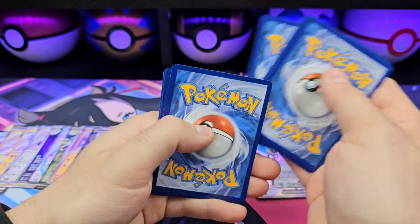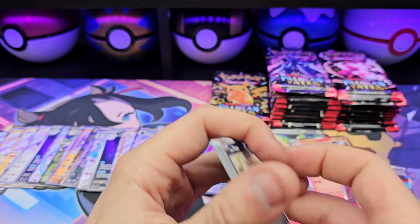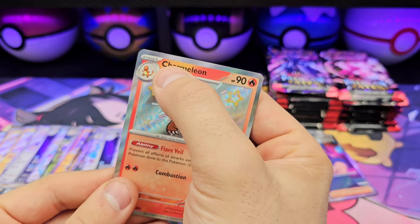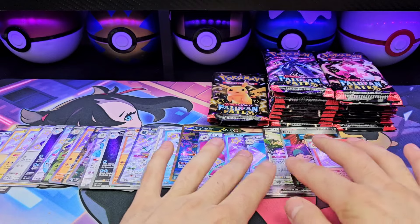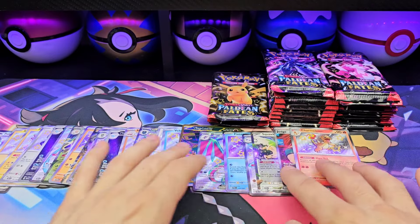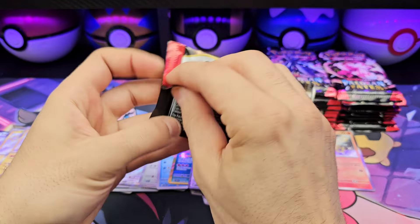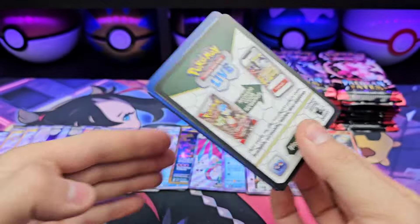Quick question — a few of my shinies had the text for the name almost like smudged. I've pulled like five or six of them out of the same case of ETVs. Since then I haven't had any issue with that. Has anybody else had that issue where the name is almost smudged?